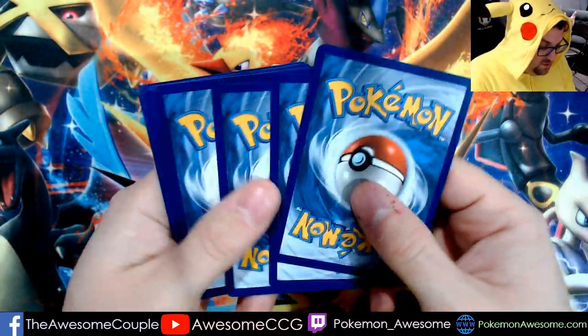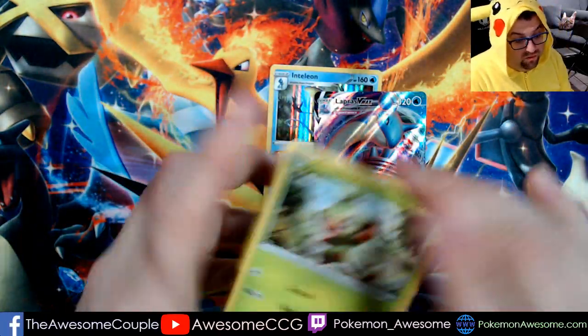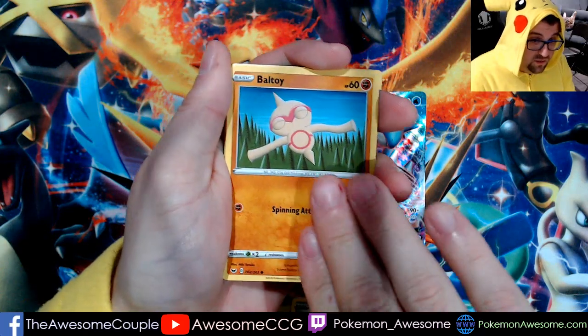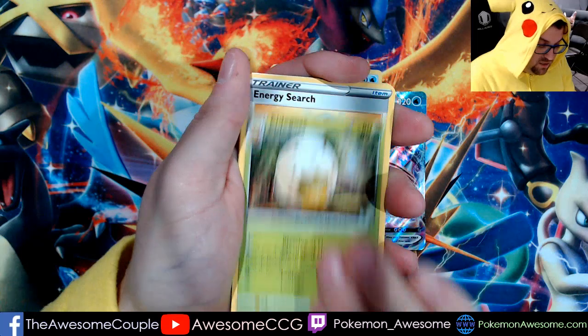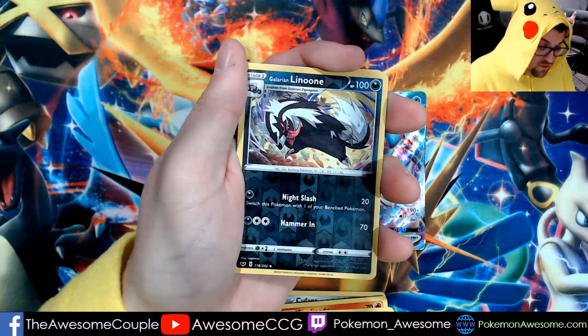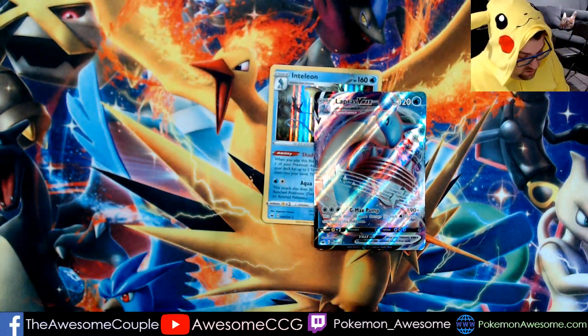Sometimes there will be specialty boxes — some boxes have four packs in them, so we'll throw those in every once in a while. Fourth pack: Grookey, Cufant, Boltund, Chinchow, Sizzlipede, Eldegoss, Energy Search, Quick Ball — the rare is a Glarian Linoone and a Cloyster as our regular rare.